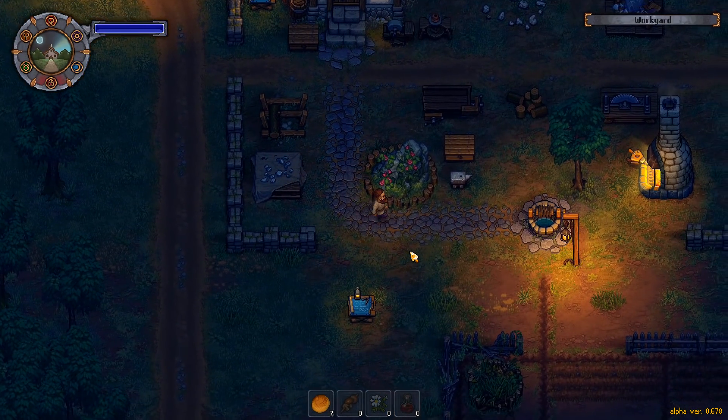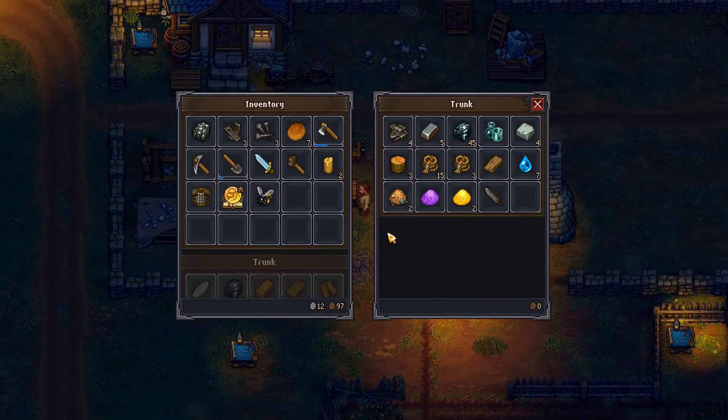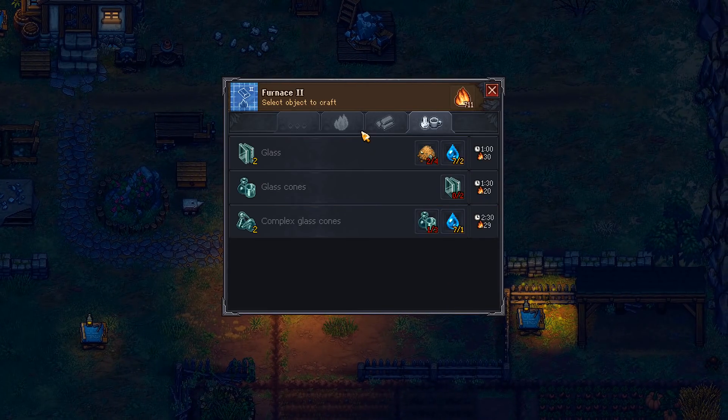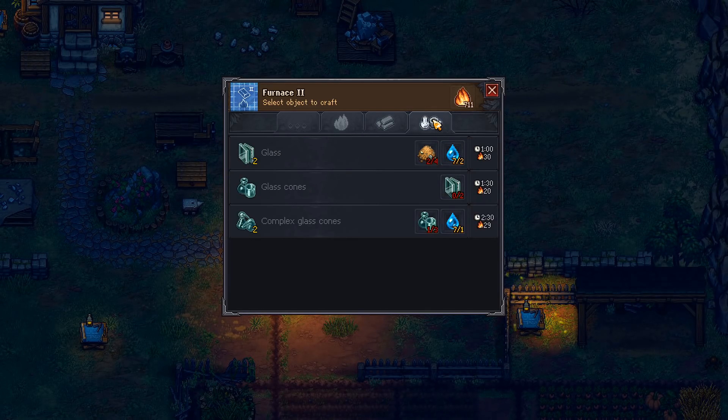Hey folks, it's Frithgar here. Welcome back to Graveyard Keeper. We've only got a couple of episodes left before the full game is released. Not quite sure what's going to happen when the full game gets here, but I'm sure it's going to be good. We can make a steel ingot now by mixing in the graphite.